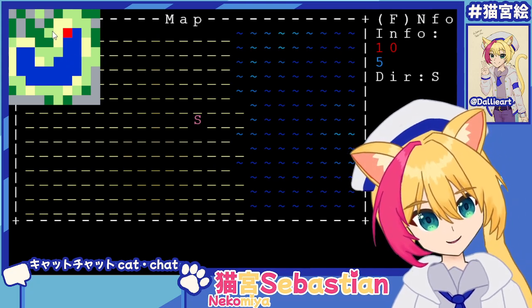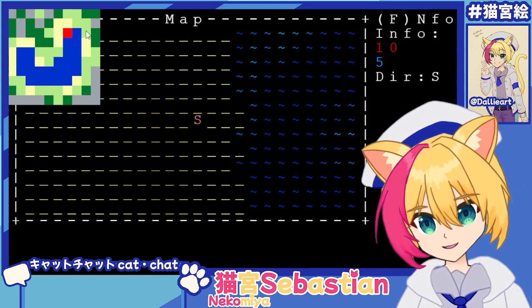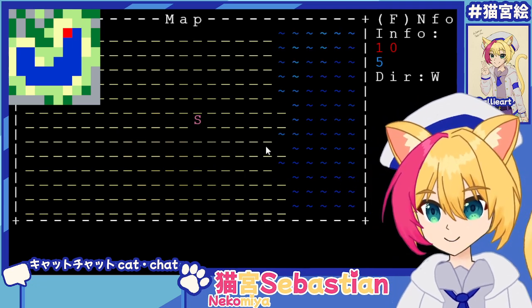So we got ocean, desert, forest, mountain, plains. And we smoothly transition between them.